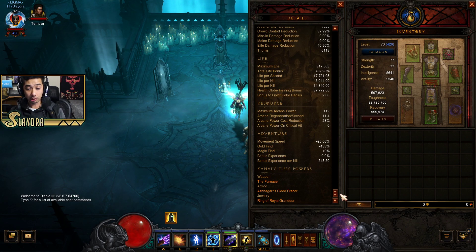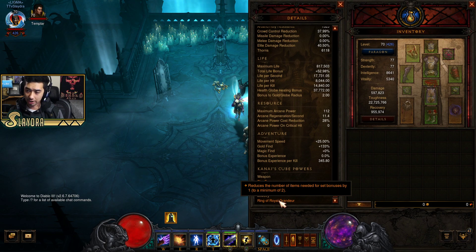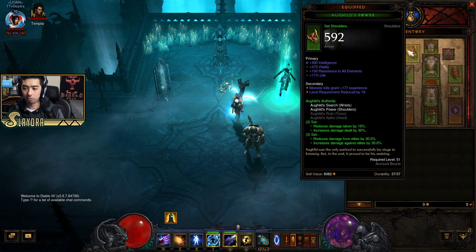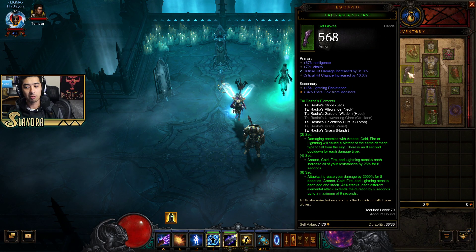First off, we've got the Furnace, the Blood Bracers, and the Royal Ring of Grandeur in the cube. We've also got the Awe Guilds set bonus — since we have the Royal Ring of Grandeur we only need two pieces — and then we're also running six pieces of Tal Rasha.